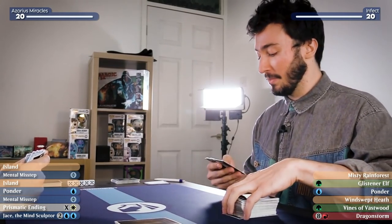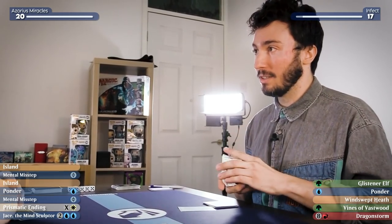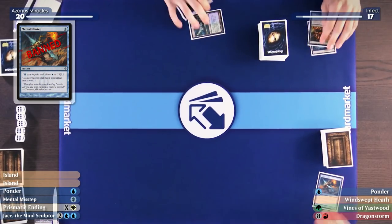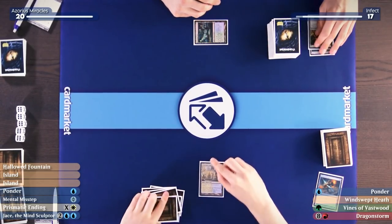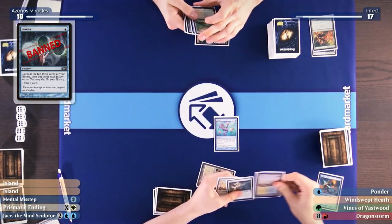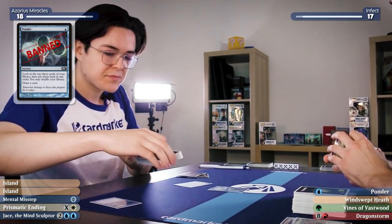Karl pays three life for Gitaxian Probe and casts Glistener Elf on turn one. Harry responds with Mental Misstep, paying two life down to 18. The Glistener Elf is countered. Harry draws and casts Ponder, paying two life — his life total doesn't matter against Infect damage. He looks at the top three cards but doesn't like what he sees and shuffles, then draws from Ponder.